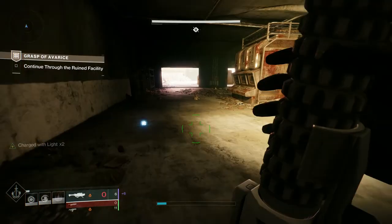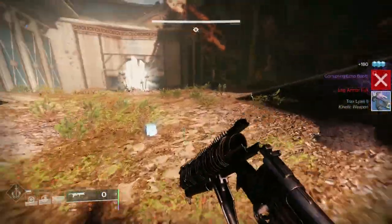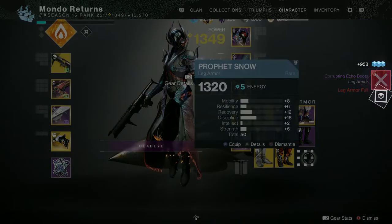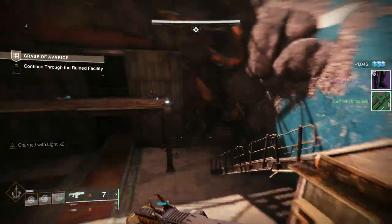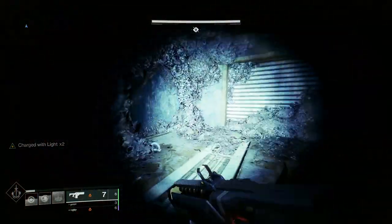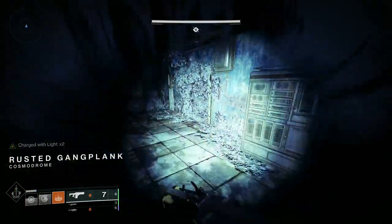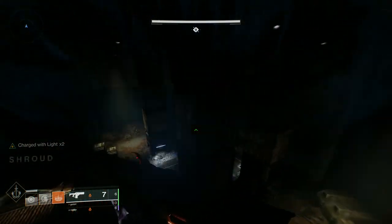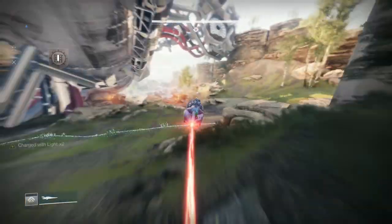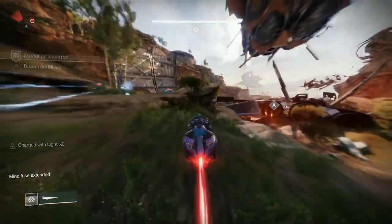I'm not using the Always On Time sparrow - this is an alternate account and I don't have it here, but you don't need it. The spiral section is what trips a lot of people up on the flawless, and it took me a few runs to find a repeatable strategy. This is 100% repeatable - the timing is the same every time. Reload your weapons while driving, then when you get to the tree on the left, hit it to activate the switch.